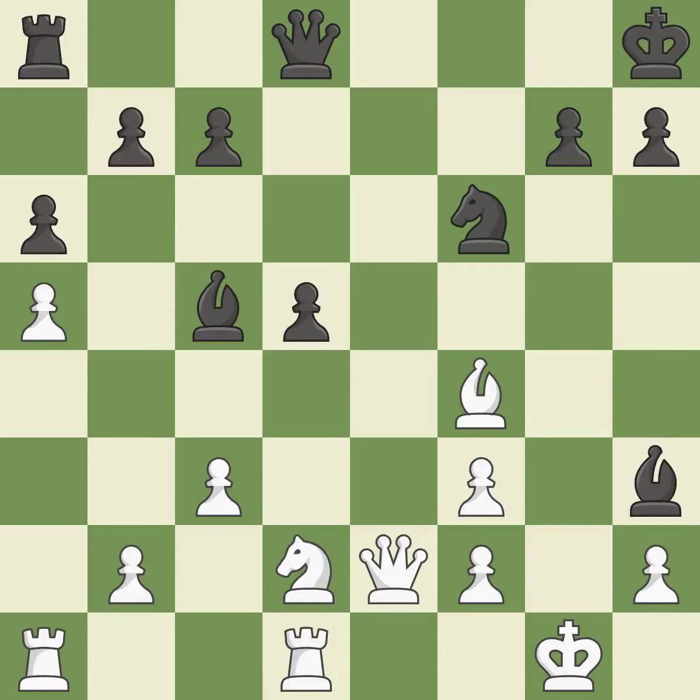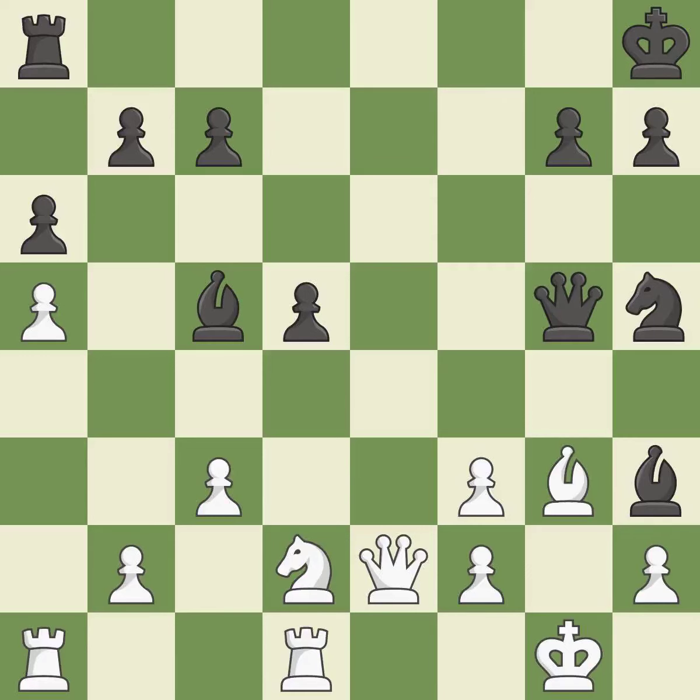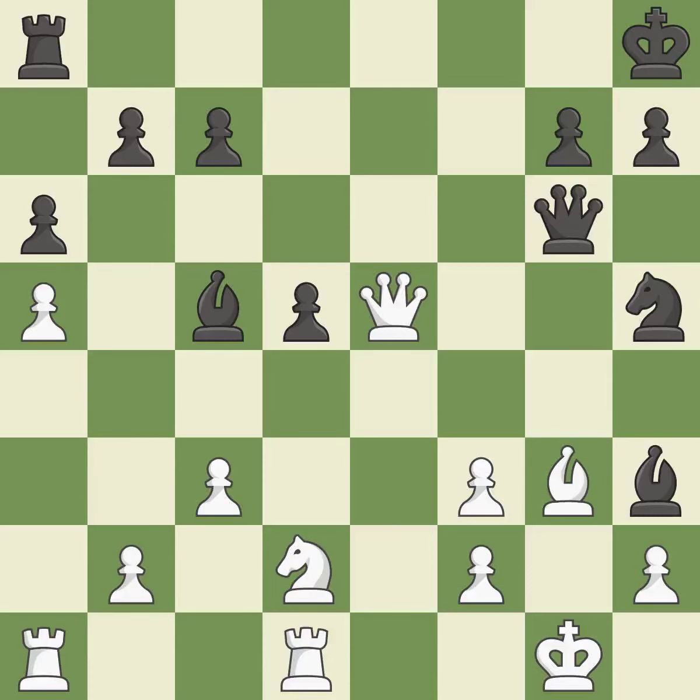The rooks can see each other now, allowing them to provide mutual defense — it is excellent. This wins a tempo by threatening a bishop and forcing it to move away — it is best. This moves the bishop to safety. This threatens to fork pieces — it is best. This threatens to force eventual checkmate — it is a mistake. This protects the attacked bishop. This is the only move that works — it is a great move.